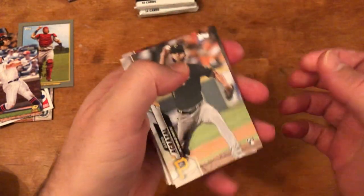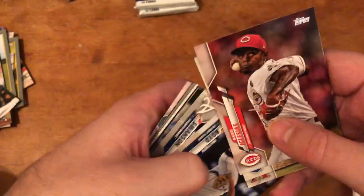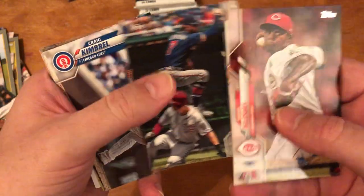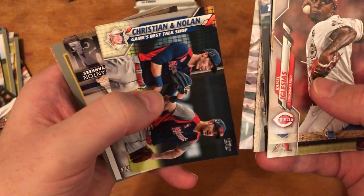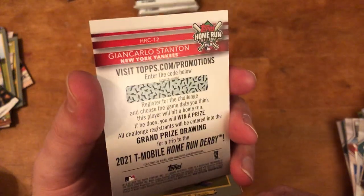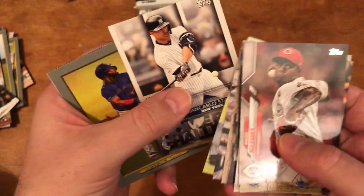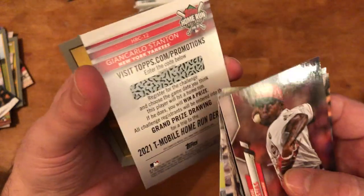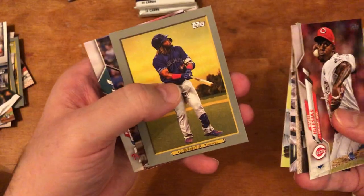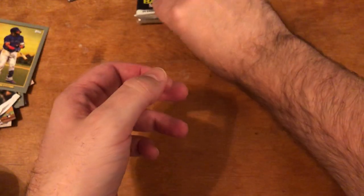Vladdy Guerrero Sr. 1985 design. Yadier Molina Turkey Red. Pete Alonso gold cup card — not the Polar Bear short print or super short print, which is going for a decent amount of money, but this is just the regular card. Anthony Rendon — I know he's got a short print, I think it has him in his Angels uniform. Garrett Cole short print has him in the Yankees uniform. Home Run Challenge card — Giancarlo Stanton, you pick a game and if he homers you're entered to win a trip to the T-Mobile Home Run Derby. Vladdy Guerrero Jr. Turkey Red. Kyle Schwarber.